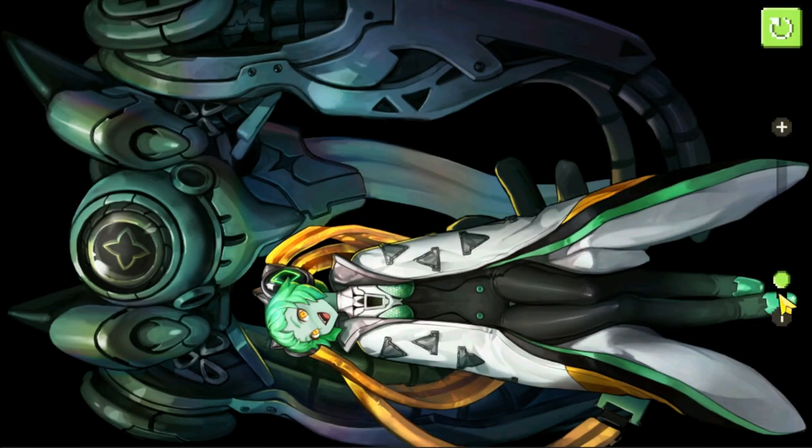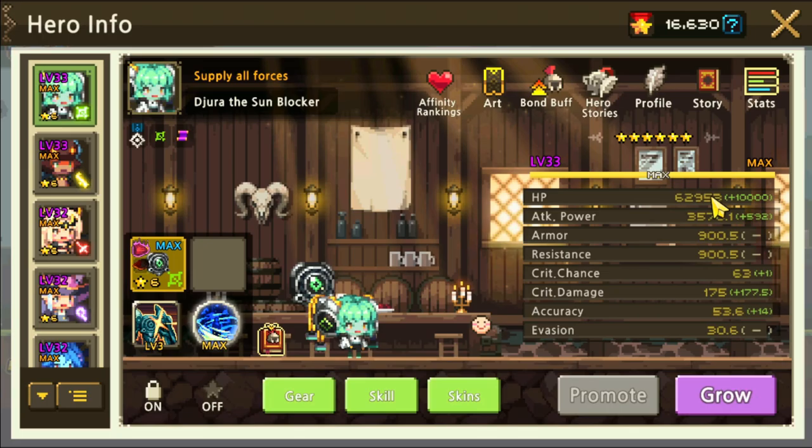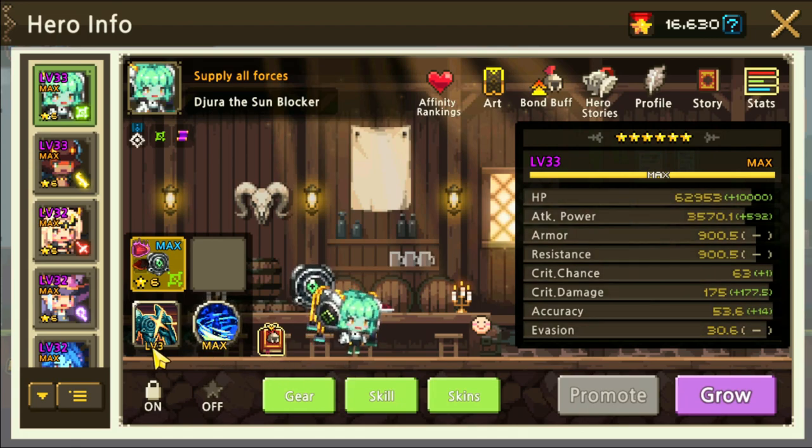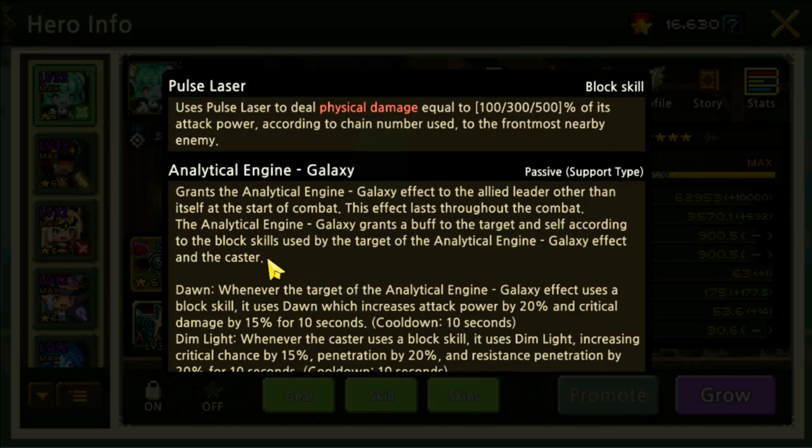First off, we're gonna look at the illustration — that's very cool. She's got some sort of a Robotech arm machine behind her, I guess. Let's have a quick look at her skill. So yeah, it's a lot of text. Pulse Laser is the block skill.